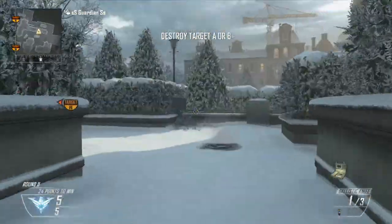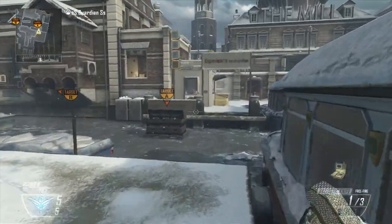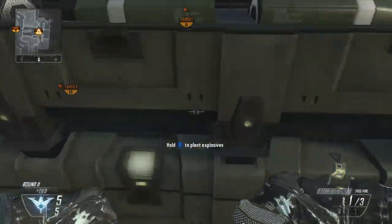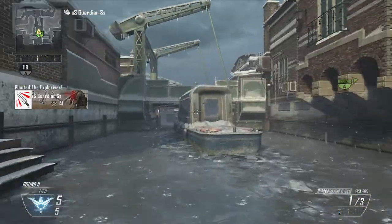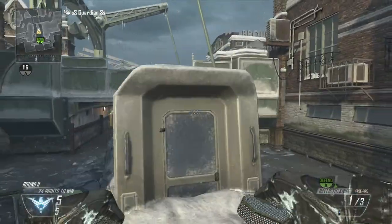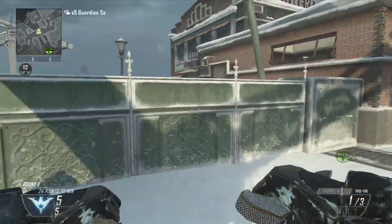Now we're going to do A. Frost is by far the hardest map I find to get a spot on for finding all of these. You want to plant about middle-ish, two thirds of the way down.